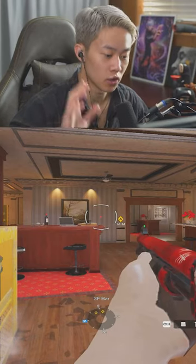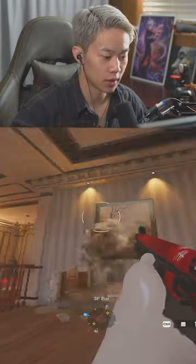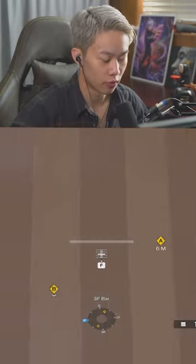Here's how to defend Cafe like a pro — this works in any rank and you won't get yelled at if you do these rotates. First, make the cocktail rotate, then reinforce off the single wall.